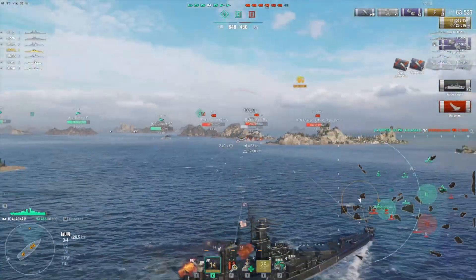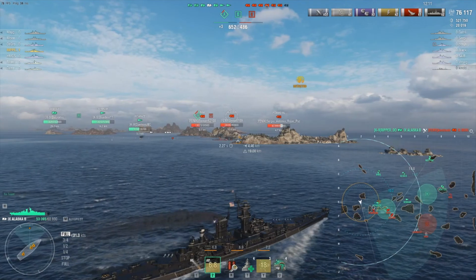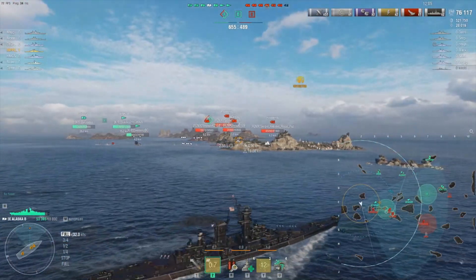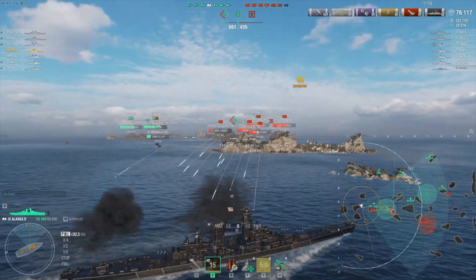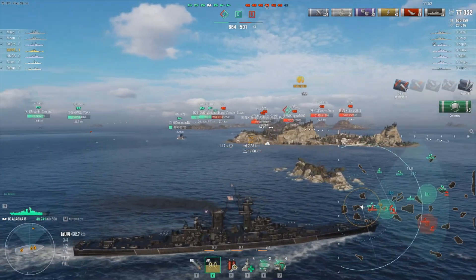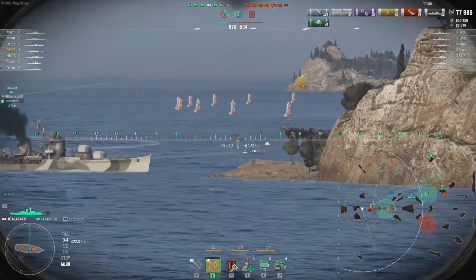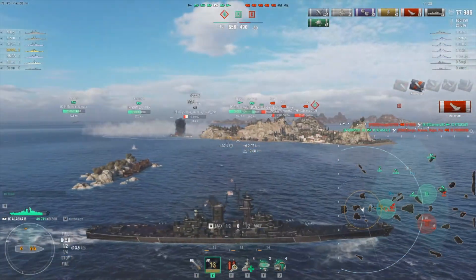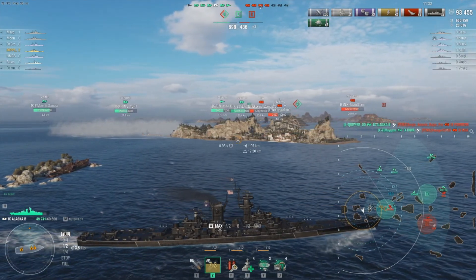The Ibuki makes a bad decision showing a lot of broadside and gets deleted off the map — two citadels for the kill. Zooming out to reassess: the Riga is moving away, and the Pommern is totally tunnel-visioned on the Kitakaze, completely unaware I'm still around. His hydro is up, but right here he shows his nose — I slow down, and then he exposes below the guns. Boom — erased off the map, about twenty-something thousand damage, our second kill of the game.